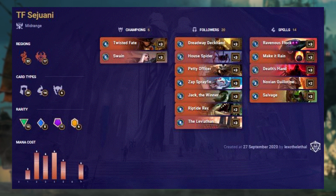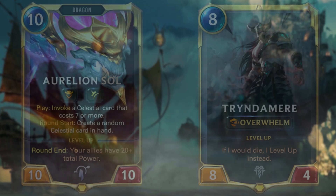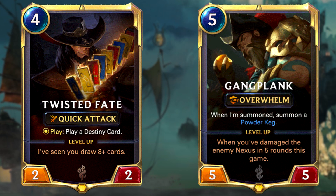Up first is Twisted Fate Gangplank. The deck has a very spread out mana cost, with most cards costing between 2 and 4 mana. It features cards from Bilgewater and Noxus, and it's actually quite expensive, with a total of 11 epic cards. Twisted Fate Gangplank has seen a bit of a fall lately, but now with the rise of Lee Sin and the fall of some control decks such as Aurelion Sol or Tryndamere, Twisted Fate Gangplank is now the mid-range burn deck which can compete with all the popular decks right now.